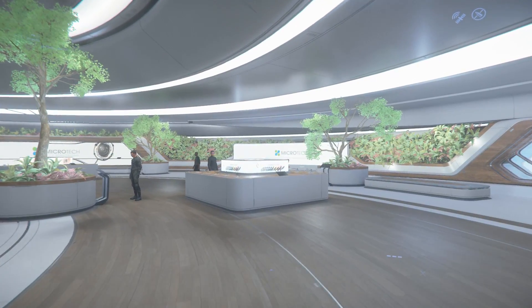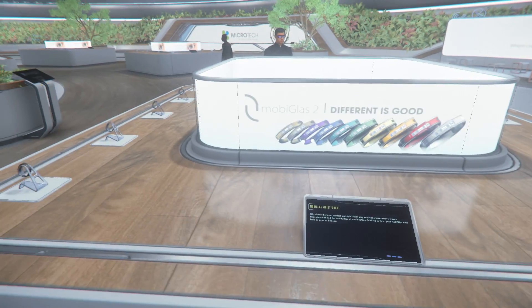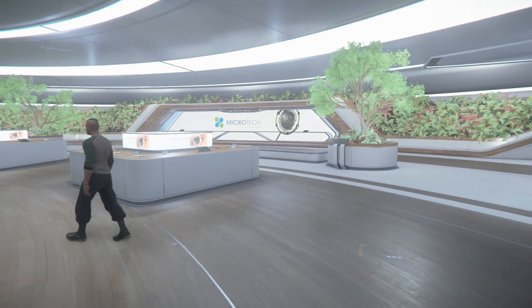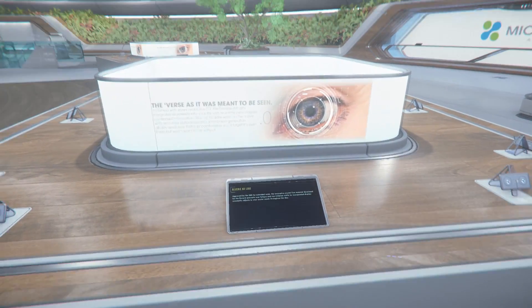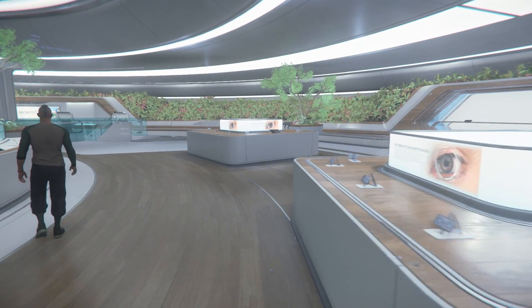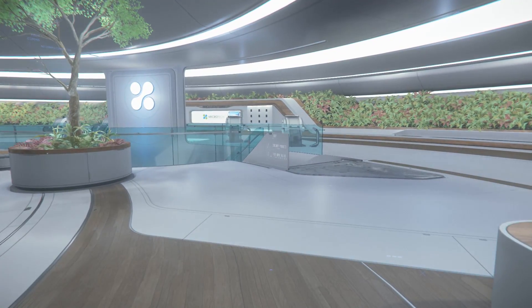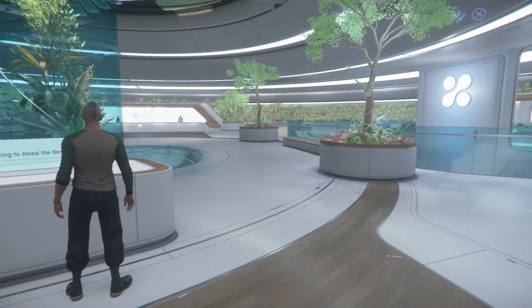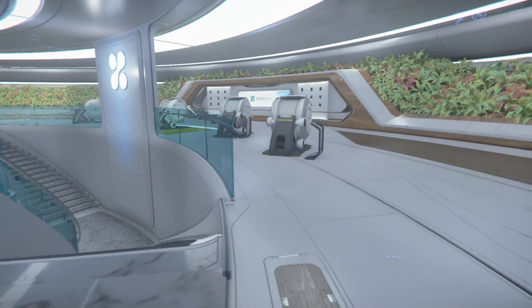Here we see the MobiGlass 2. These are wristbands — obviously this is your MobiGlass, an upgraded MobiGlass. Don't know what the difference between the new MobiGlass and the old will be. I'm sure there's going to be some types of color variations, not just with the physical arm bracelet but also maybe with the color, the backgrounds, the things that you're able to do with them. That'll be pretty interesting to see different types of MobiGlass out there.